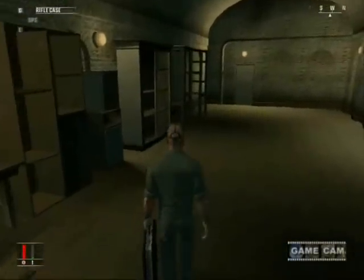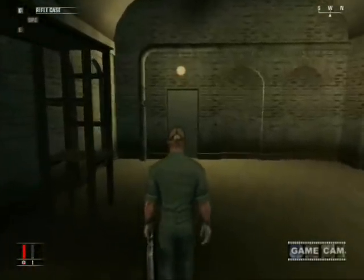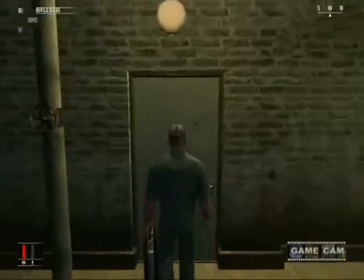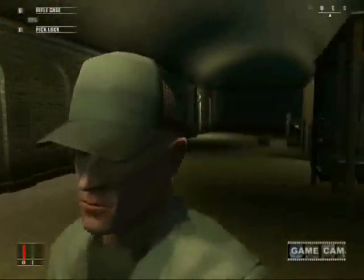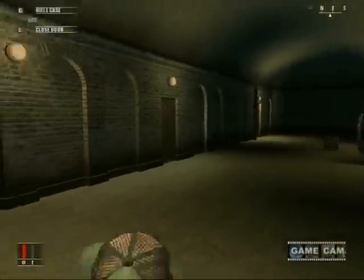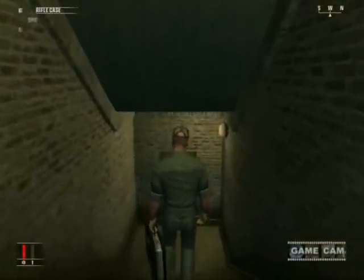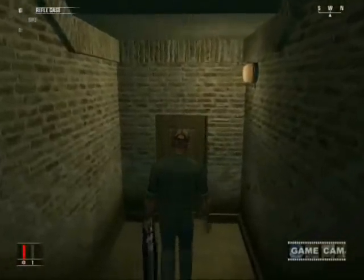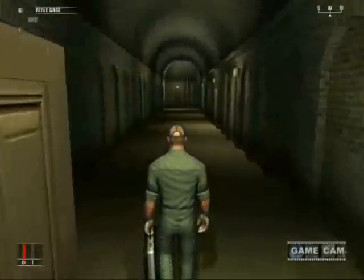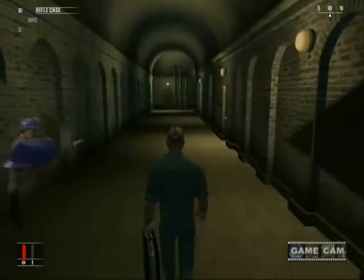Here's your first mini task. You have to pick-lock this door, and make sure no one sees you when you're doing it. Turn around, look behind you, and make sure the guy's not looking. The pick is pretty quick — a lot quicker than a lot of other doors. Now we're in the basement where they build the sets and everything.